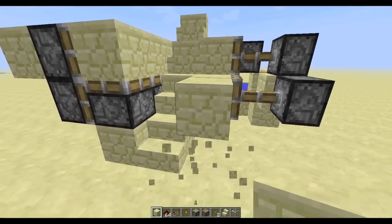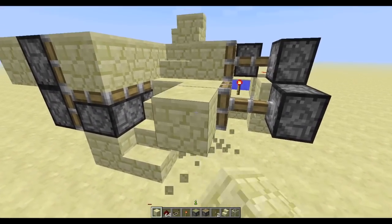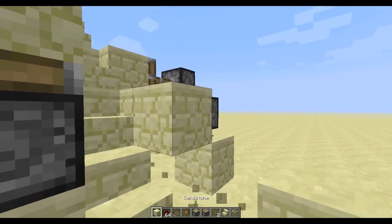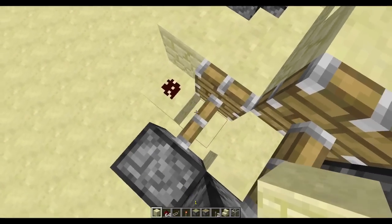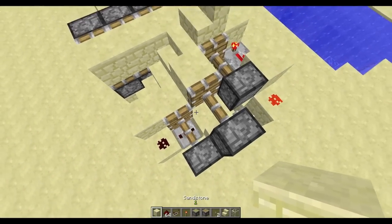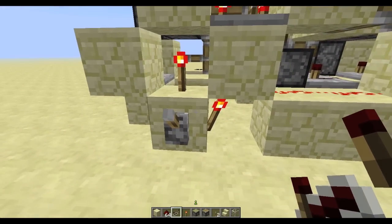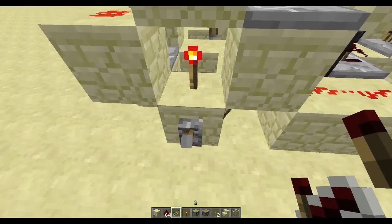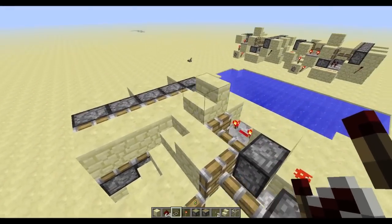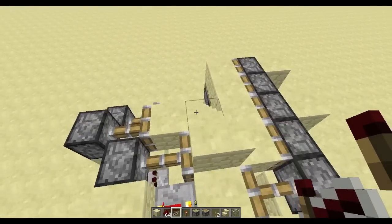Finally, instead of using a torch here to power that piston, we're going to use a dot of redstone into a block — you can't see any torch because there isn't one. Power that dot by leading a repeater into it, a block there, and then a repeater going into that block from the input block directly. So from the input block into that repeater, into a block, into a repeater, into a dot. Try it out and it will work fine. That's your clean version done.